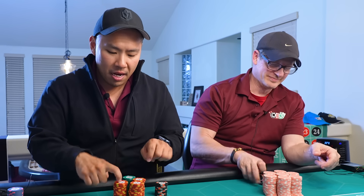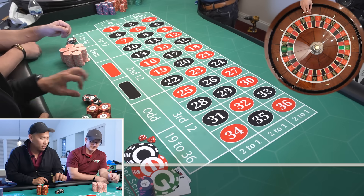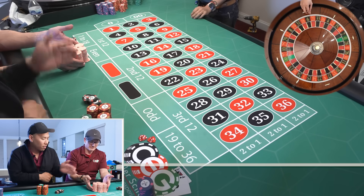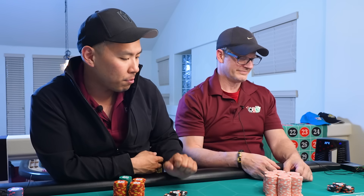We have a $2,000 buy-in. I have $300 and $5 checks, $500 and $25 checks. I also have 12 blacks. Papa's got $700 in nickels. The salmons represent $5 chips, and we have 13 blacks.